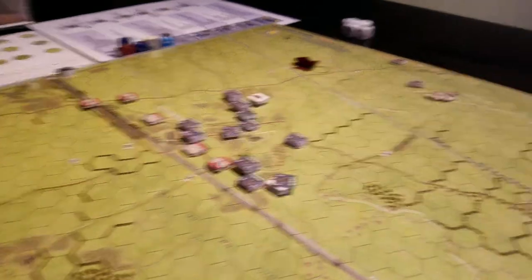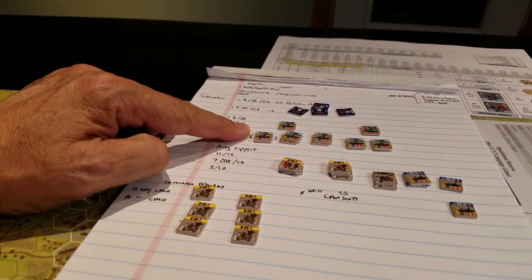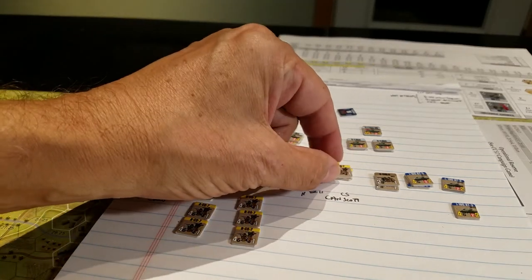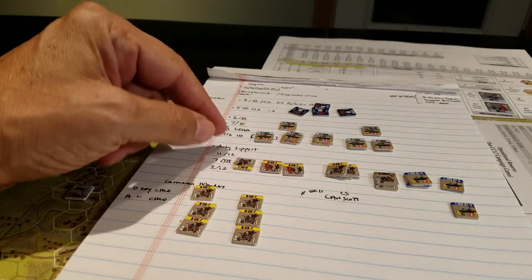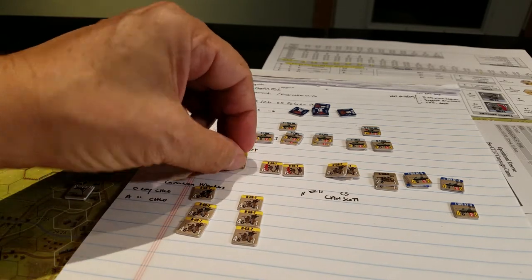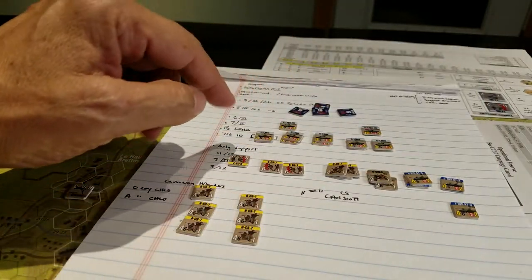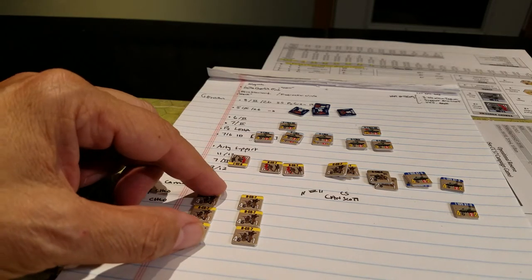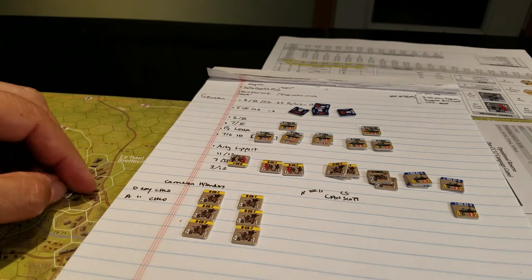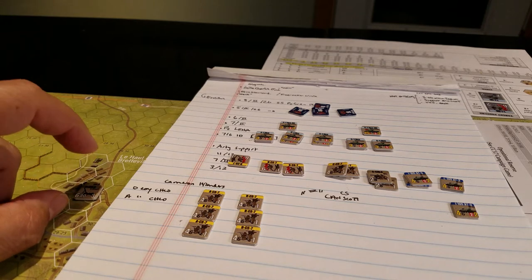A little look at the scenario objectives. There's a set of forces for the Canadians — the First Hussars, two companies of infantry with movement rate 6, firepower 4, and range 6. Two companies and some other bits and pieces — some AT, mobile AT guns and such. Then 3, 4, 5 turns later they get two more companies pressing the assault. And there's a mortar unit that's quite powerful, strength of 6, which is pretty good.